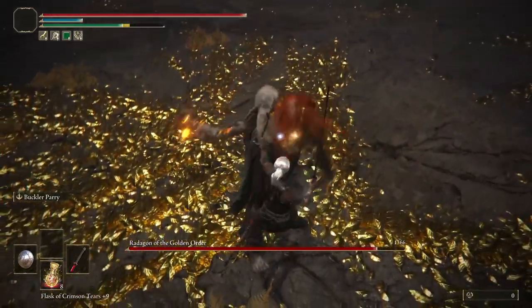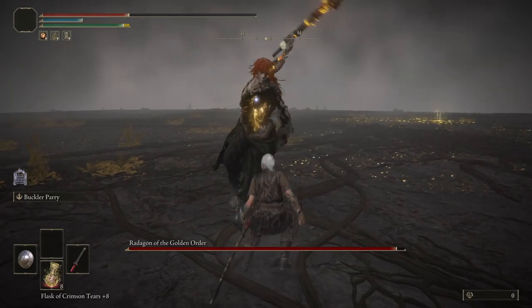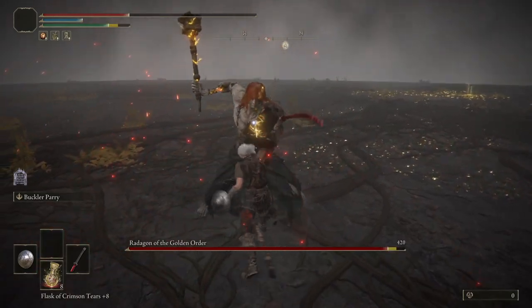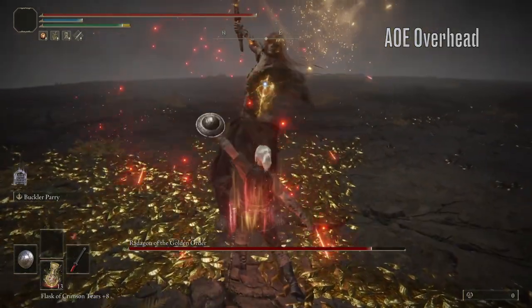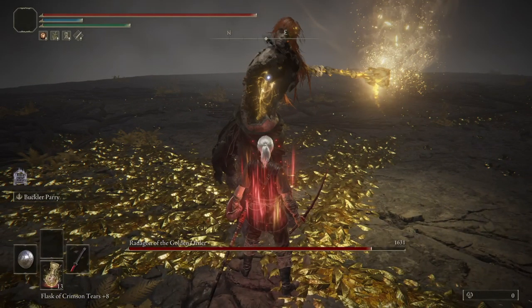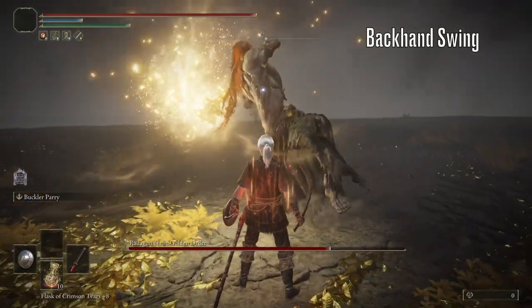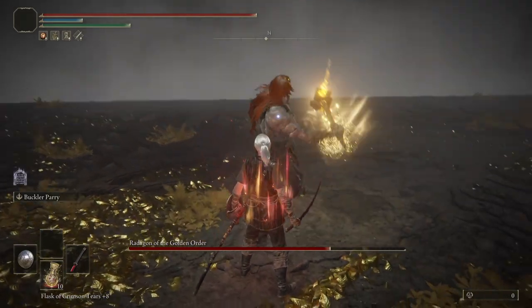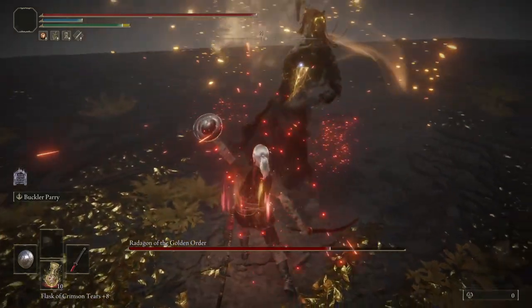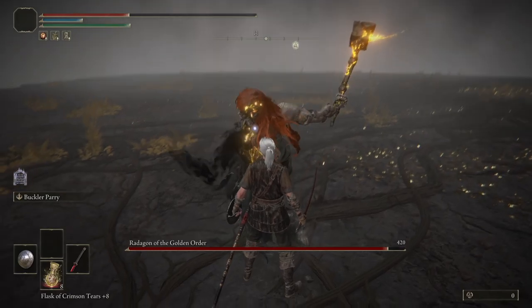Now for the parry timings. First up, we have the horizontal swing — you want to parry here as the hammer is at the very top of its swing. Next, we have the AOE overhead; you want to parry this when you see his body rotate and his weapon start moving towards you. For the backhand swing, the timing is when you see the weapon begin to move towards you. The upswing can be parried by inputting when the weapon is at its furthest point away from you.